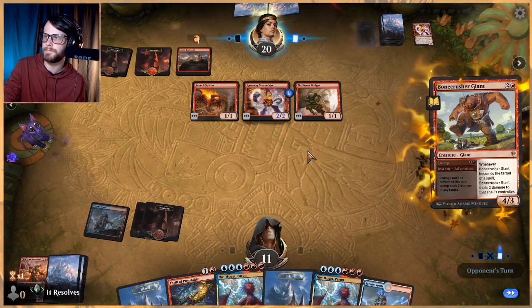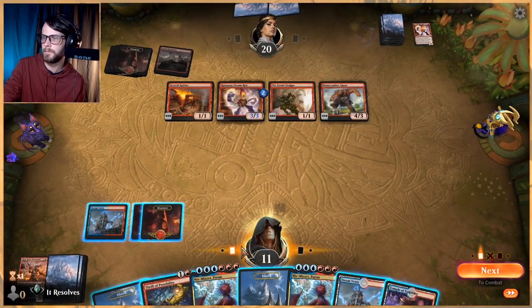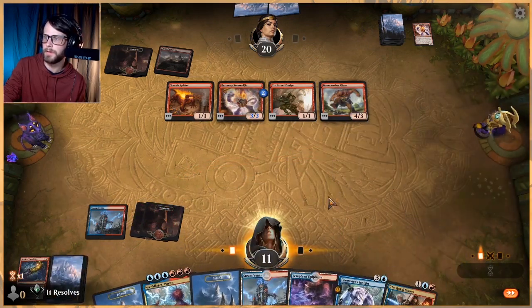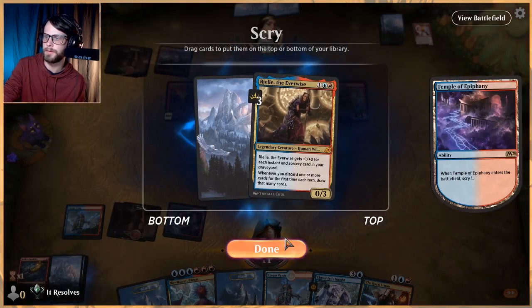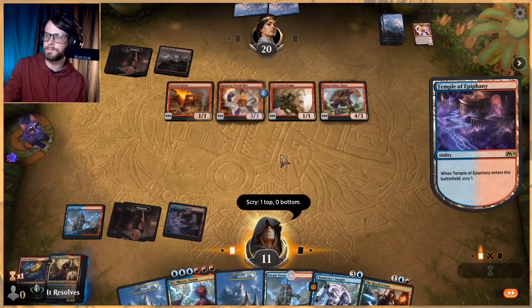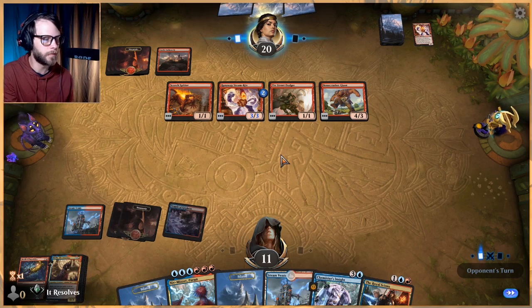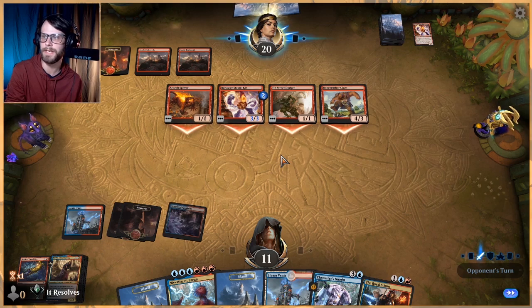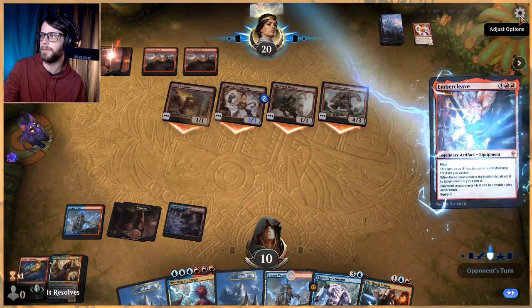We might be able to get to six mana, in which case we'll be in amazing shape. Let's Thrill first — we'll get rid of a Niv-Mizzet here. I wish we could get the Royal Scions down, but let's go ahead and Scry — we'll keep that. Four, five, six, seven, eight, nine. Yeah, we just lose.